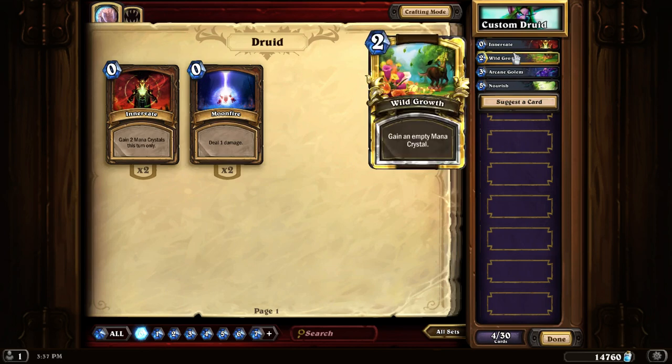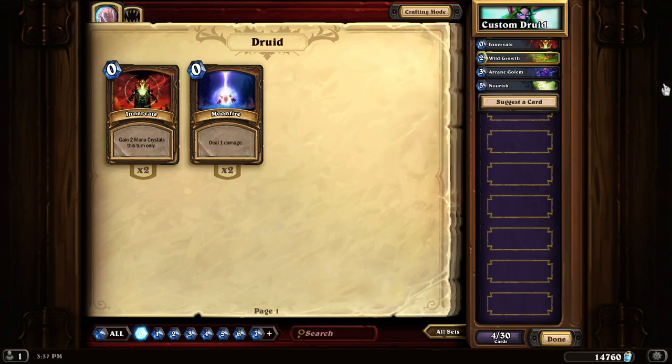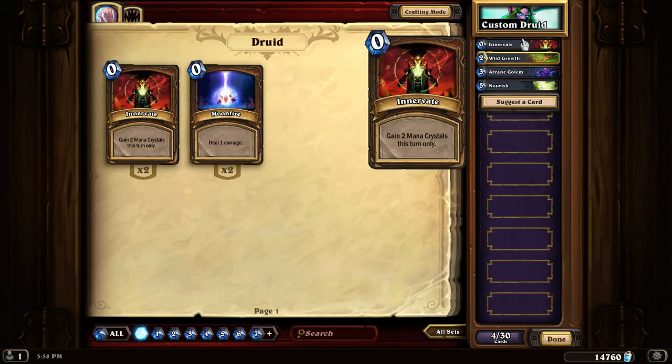So the bottom line is Wild Growth is the only mana granting card currently in the game that, if you are already at 10 mana, draws you a card from the deck rather than giving you the mana. Every other mana granting effect — be it Innervate, Arcane Golem, Nourish, or the coin — simply gives you mana that you can temporarily use that turn, and if you don't use it, it's gone. But you may in some cases, like with Innervate notably, have use for more than 10 mana in a single turn, and that's what those cards are good for.